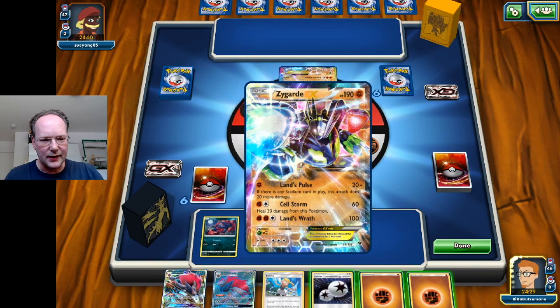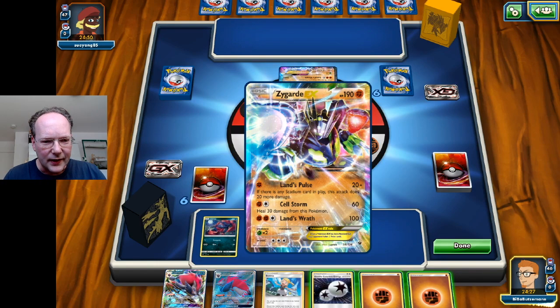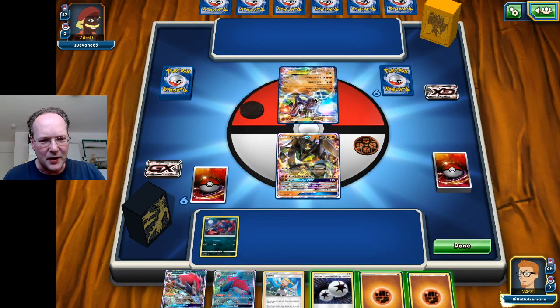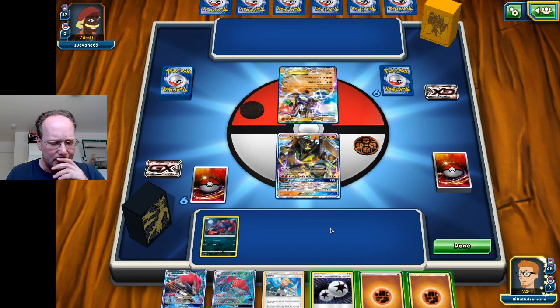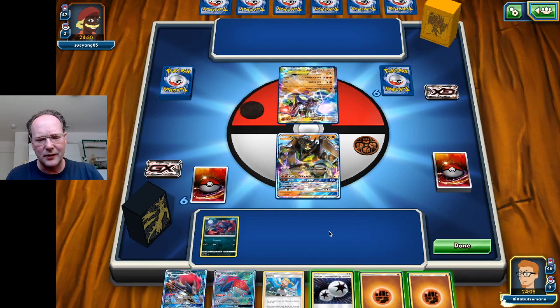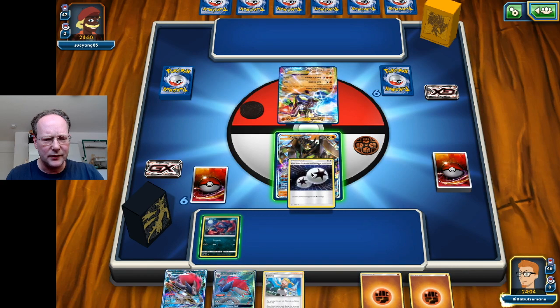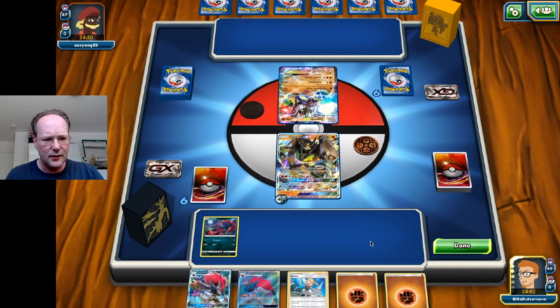The opponent has Zygarde — they're using the old Zygarde EX. This looks like a Fighting crew deck with a bunch of different Fighting Pokemon. We still want to attach the Double Colorless; they might play Enhanced Hammer which would be annoying, but we're going to go ahead and put the DCE on here. Unfortunately we don't have any other cards, so we're done.